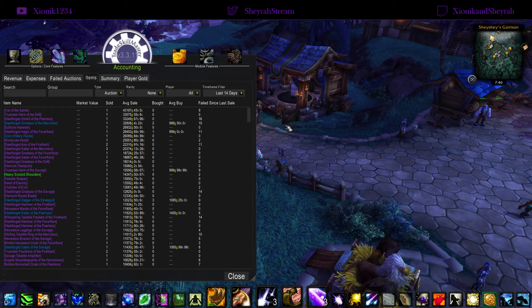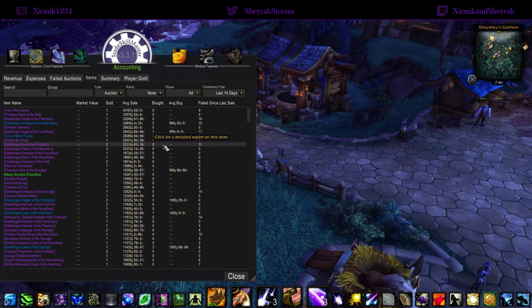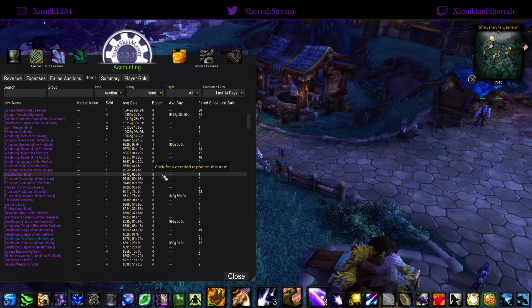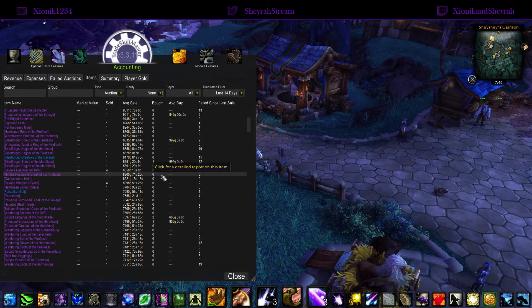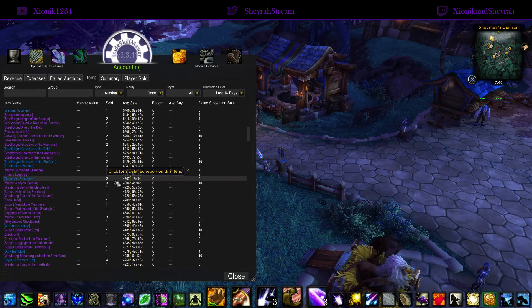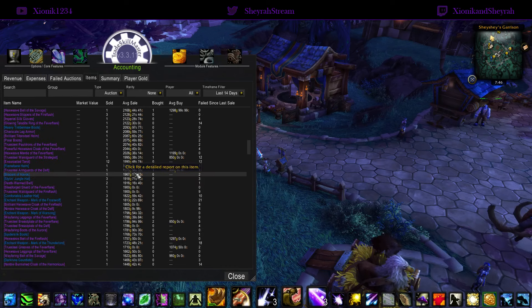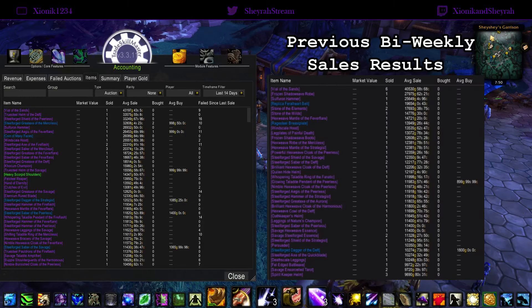We'll go down through the list. You're going to see a lot of similar items: stage gear — lots and lots of stage gear — some old content items from various professions, mostly tailoring, leatherworking, and blacksmithing from both current and old content. Make sure you're not overlooking any of that stuff. Old content blacksmithing weapons and armor, upgrade tokens, and more blacksmithing weapons. Pretty much all the same sort of stuff.